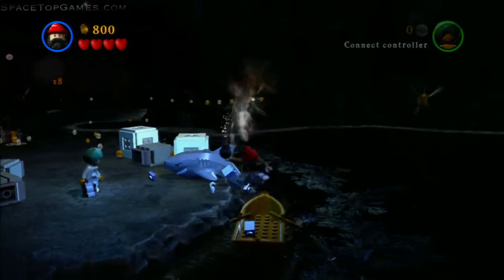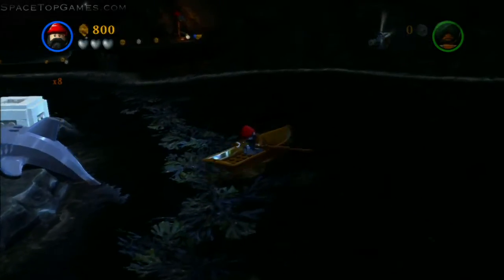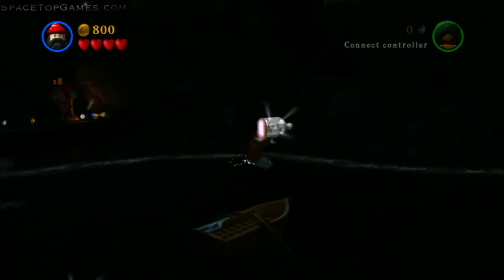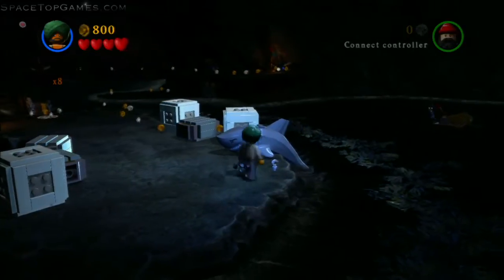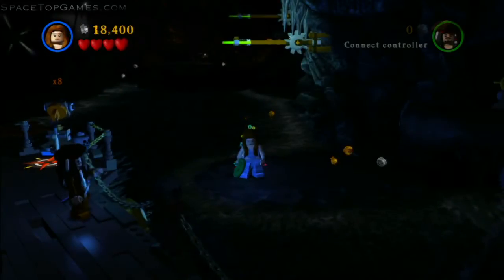The first movie is A Curse of the Black Pearl. For the first minikit, you just need to use an explosive character to get in the boat and row over to that minikit on the right.